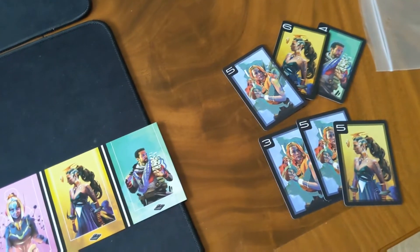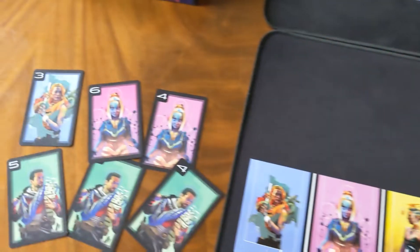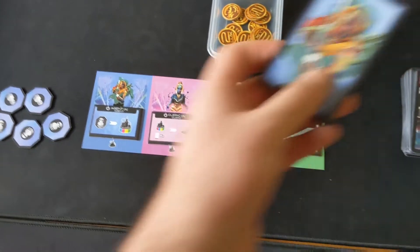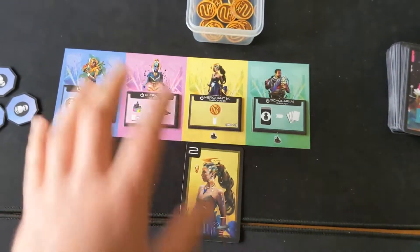Before we get started, you are supposed to draw six cards and have a bit of a draft. You're going to pick two, pass the remaining to your opponent and keep going until you have six cards each — and I've got a two-player game set up here. You also start with two random cards dealt out onto the board like so, which is kind of a starting point.